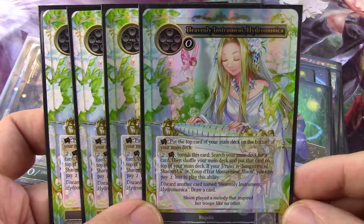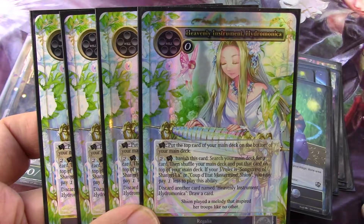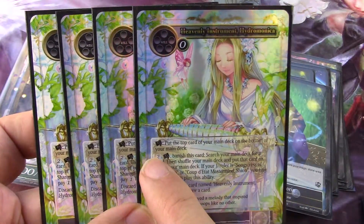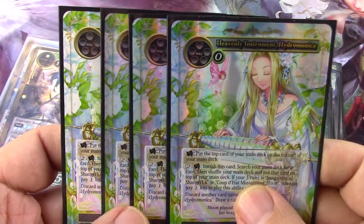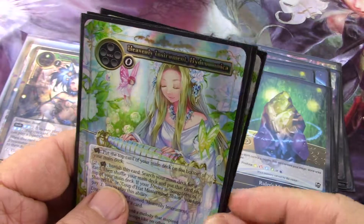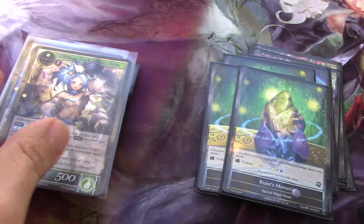And then if your ruler is Xi'an, which it is, you pay one less, so it's only one — tap it. Discard another card named Hydra Monika, draw a card. So if it's run out of utility for you, you can just discard it and draw something else. So it replaces itself if nothing's going on with it. That's pretty good.